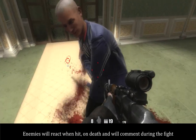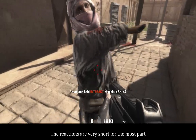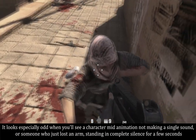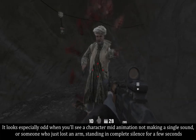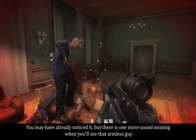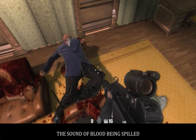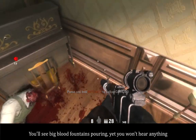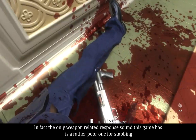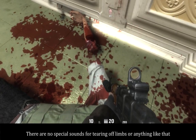Enemies will react when hit, on death, and will call out during the fight. The reactions are very short for the most part. It looks especially odd when you see a character mid-animation not making a single sound, or someone who just lost an arm standing in complete silence for a few seconds. There is one more sound missing — the sound of blood being spilled. It's a big blood fountain spitting, yet you won't hear anything. In fact, the only weapon-related response sound this game has is a rather poor one for stabbing. There are no special sounds for tearing off limbs or anything like that.